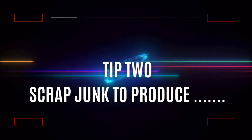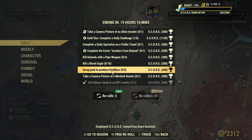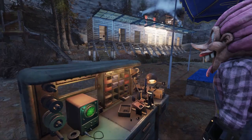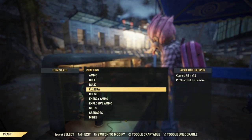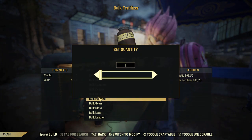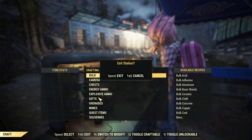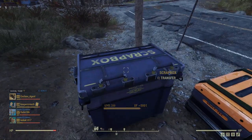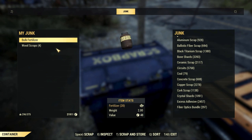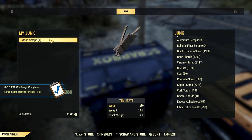Tip number two: scrap junk to produce a certain item. For this daily challenge, I had to scrap some fertiliser. If you go to the Tinkerer's workbench and find what you need to make — in this case fertiliser — click that and just make one lot, which will bulk it. Once you have bulked it, go back to either your stash box or your scrap box and just click on it, and voila, it is done. It doesn't work for everything, but it's another quick, speedy method.